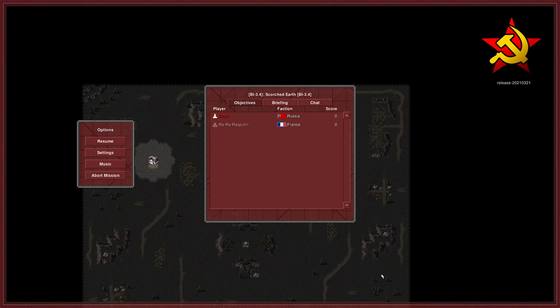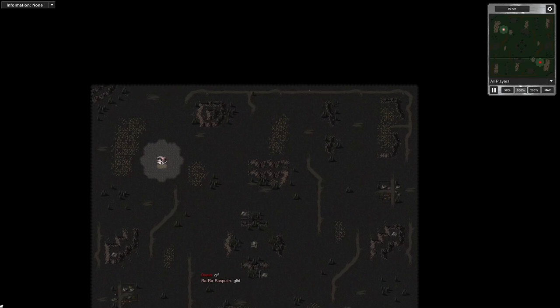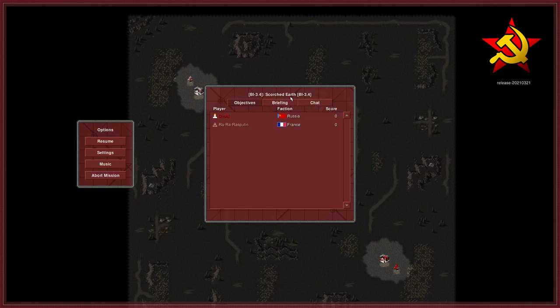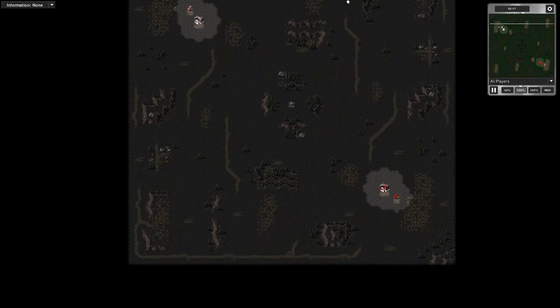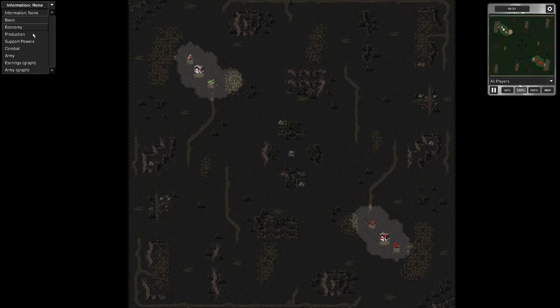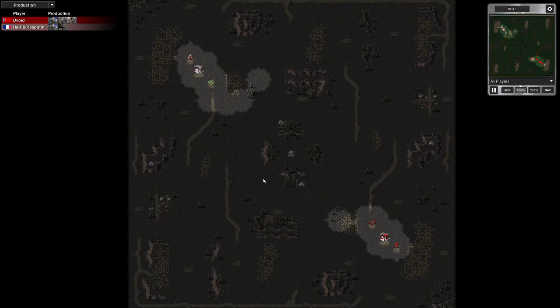I've got a 1v1 multiplayer game on Scorched Earth map for you. I'm using the balance iteration 3.4 because I've gathered a load of maps, updated versions of the maps, so it's all the latest balance changes and stuff for all the units and abilities and everything. It's the latest version, basically, when you play on these maps.